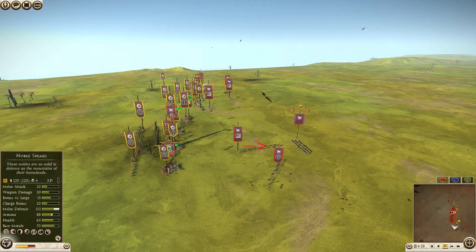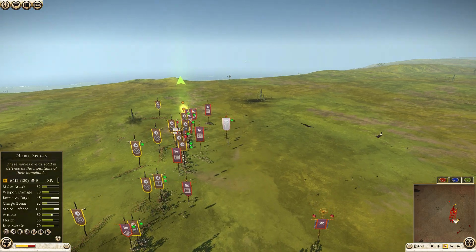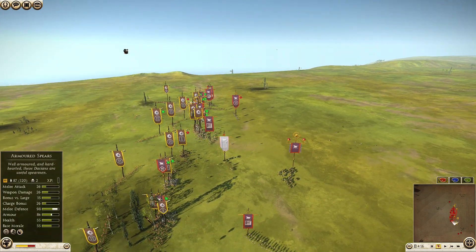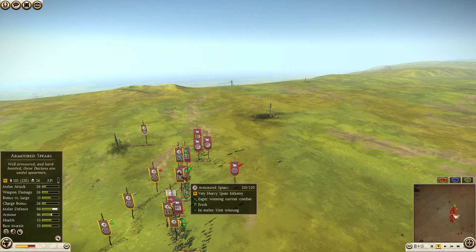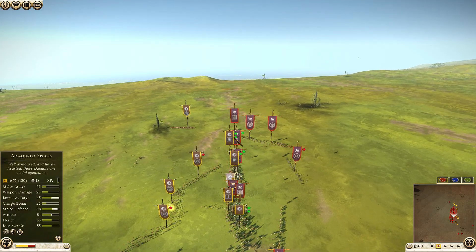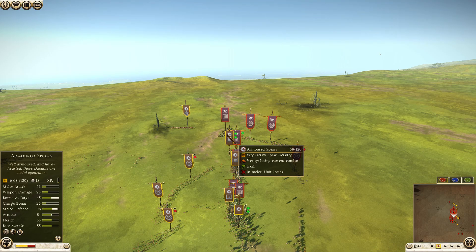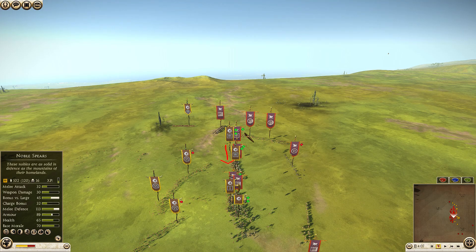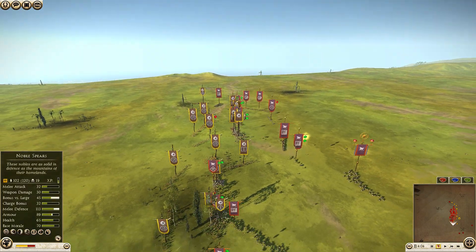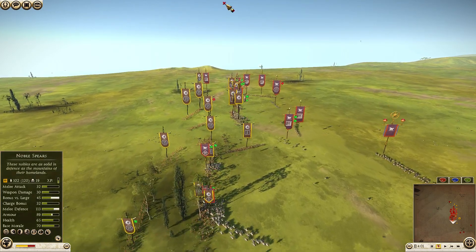His eastern cataphracts have only got four casualties but 32 kills, and now they're charging into my noble swords. What I want to talk about is that charging into spears with most cavalry is not a good idea, but with cavalry as strong as eastern cataphracts, charging into armored spears is actually viable — for one huge reason. The base morale of these mid-tier spear units is 55, which isn't great. If you get a charge with really strong shock cavalry like these guys, you actually have a chance of causing a pretty severe morale penalty.